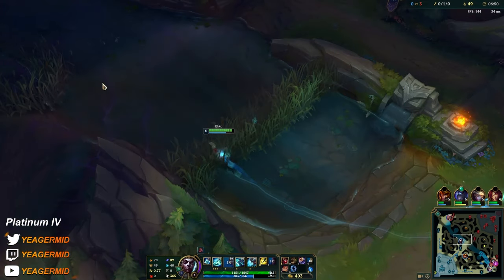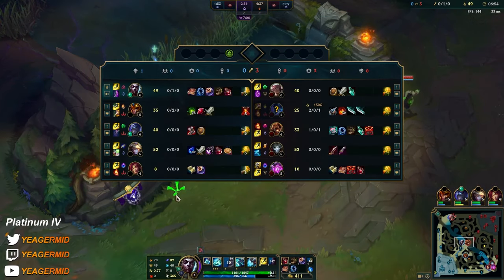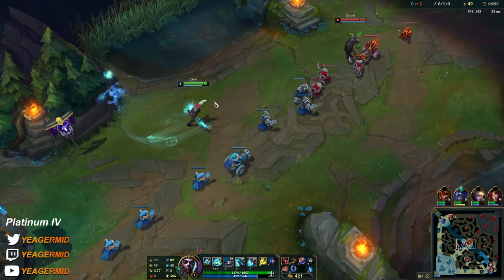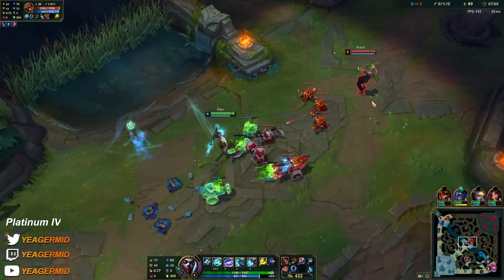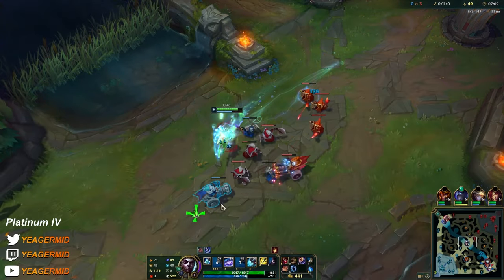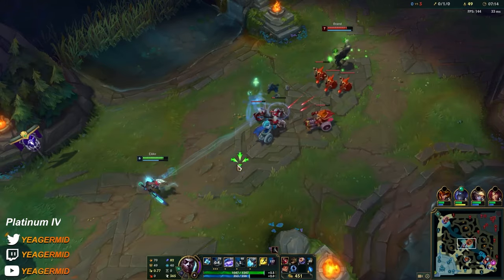Nocturne probably has his ultimate up because he's fed. Against Brand, you want to take out his Q. If he still has his Q up, then engage after he used his W on the wave — because that way he cannot stun you. He would have to ult. The bot lane is getting ulted.